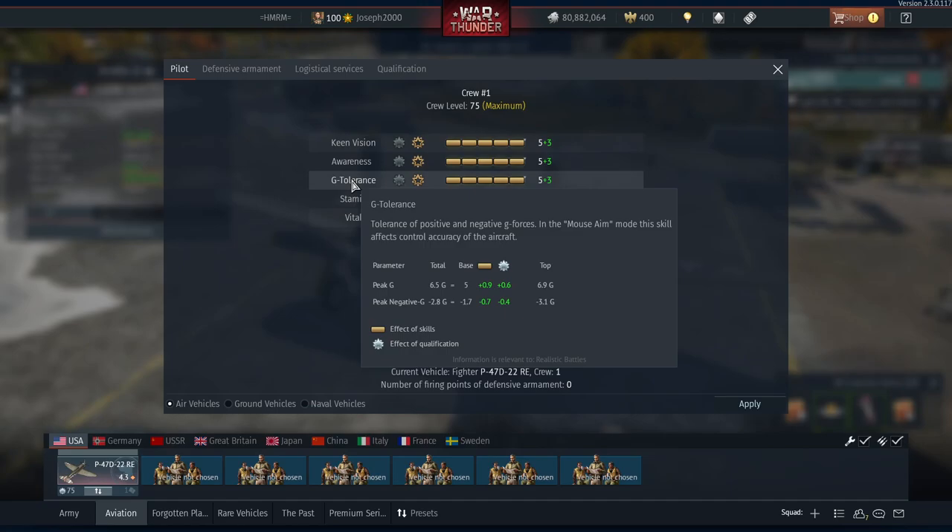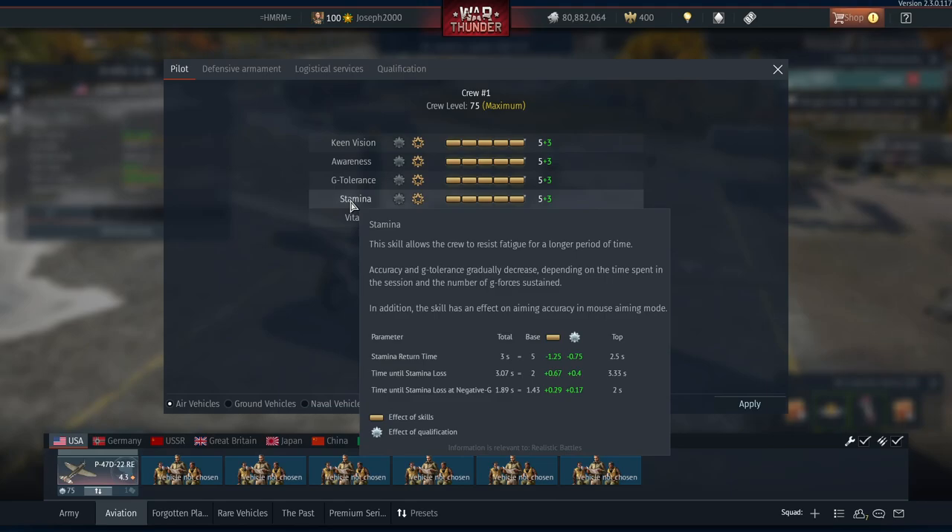Stamina mostly affects accuracy in gunners but also G tolerance and aiming accuracy in mouse aim mode. Think about it like this: you pull a sharp turn, you're close to blacking out, then you level out after completing the turn — your pilot's vision returns to normal. That is stamina. G tolerance takes a lot out on a person. Keeping your pilot stamina at about the same level as your G tolerance will make a massive difference.